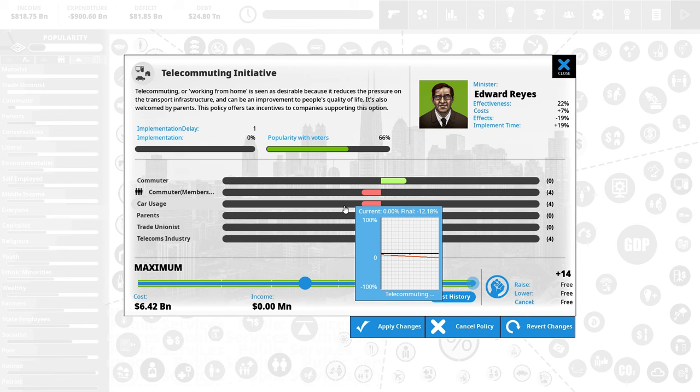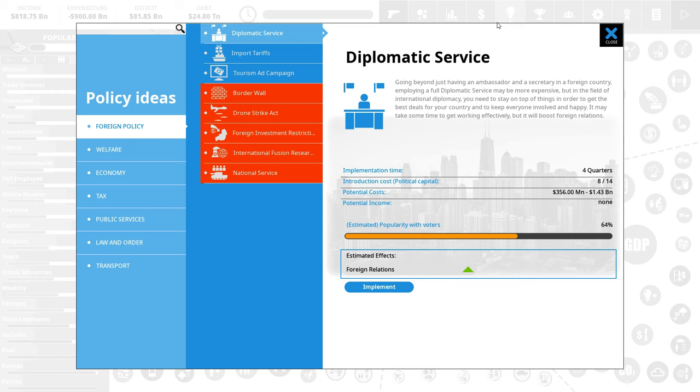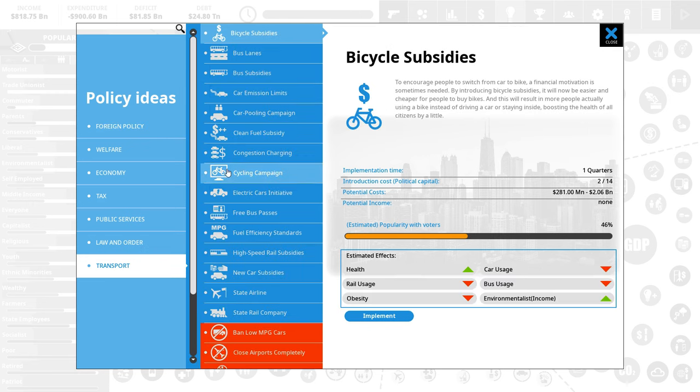Car usage would drop down dramatically with the telecommuting initiative, though it will take some time to become really effective. Let's apply these changes - it'll cost us 6 billion dollars, which isn't great for our deficit. But we do need to address these issues. Some policies shown in red are not attainable because they're too costly - 25 political power is more than we currently have.